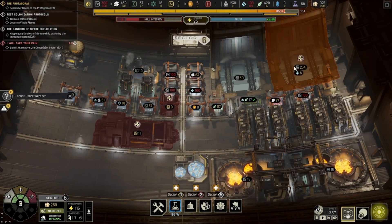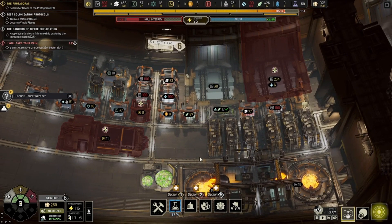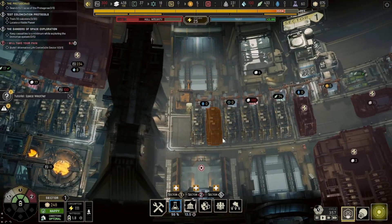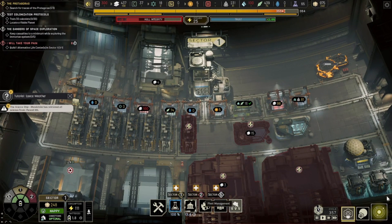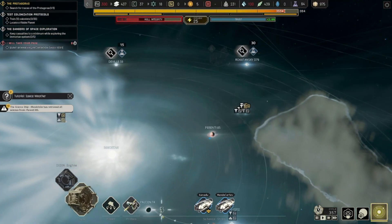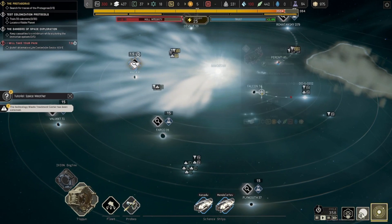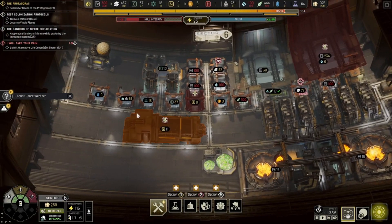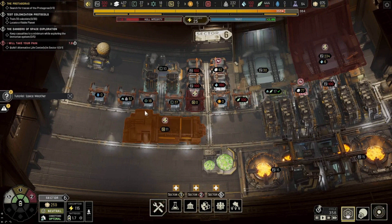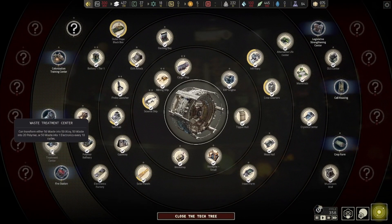Usually it doesn't actually help us get through the quest any safer or more effectively. We got all that science — Mendeleev is going to head over to Rokitansky. As you might notice, we have no probes being produced because we don't have enough polymers. I want to get the polymer thing done over here first, then we can start doing some other stuff. Got access to that waste treatment plant.